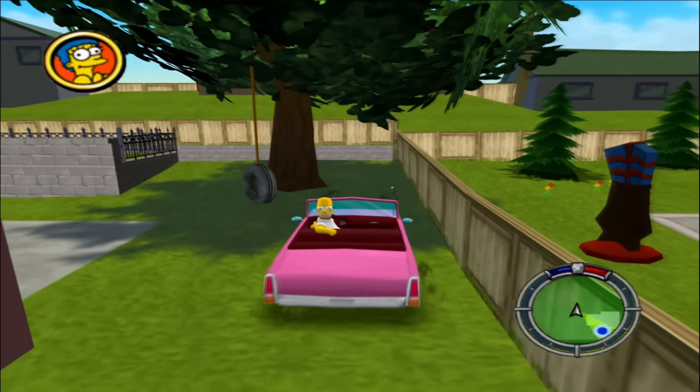On level 7, there's a park near Evergreen Terrace, which is also present in levels 1 and 4. However, if you go here on level 7, you can hear some ghostly voices of the likes of Nelson and Milhouse.